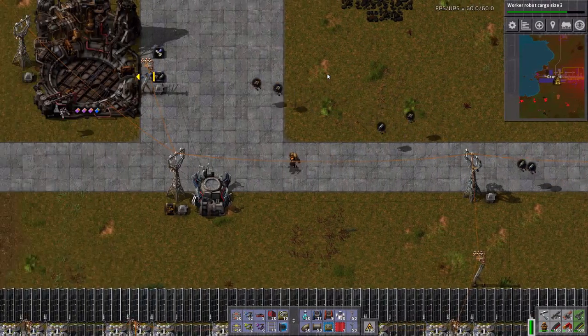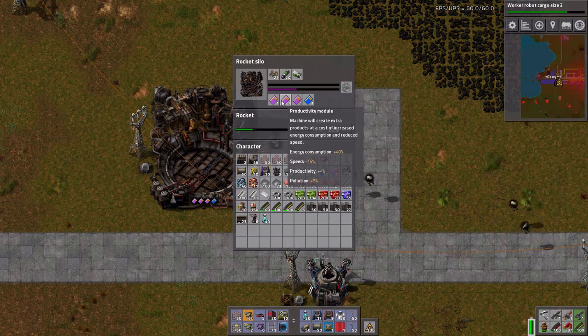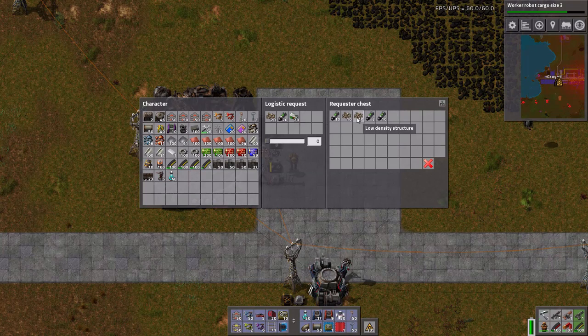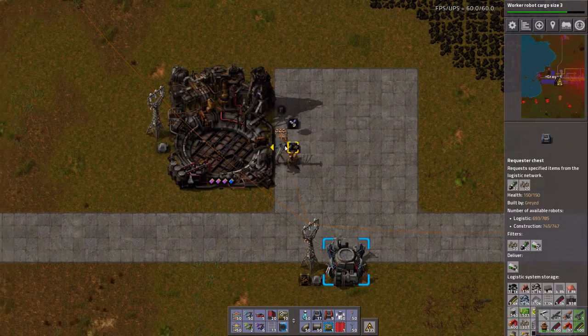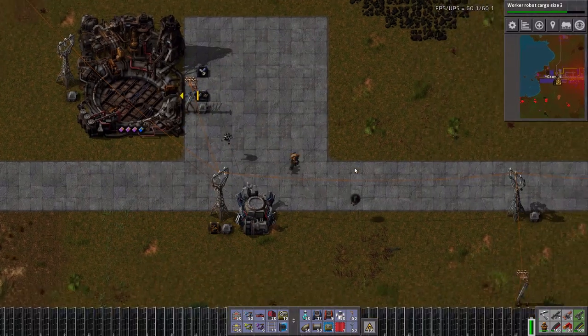I really should just get a car. Wait, I do have a car. The rocket fuel and the low density structure are not the limiting factor at all. It's these rocket control units. We're up to 22%.